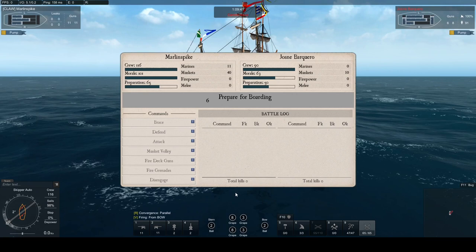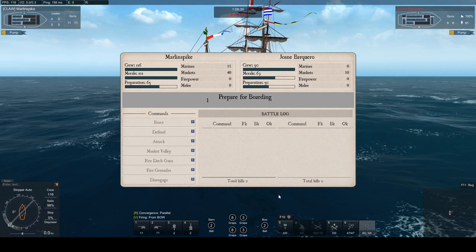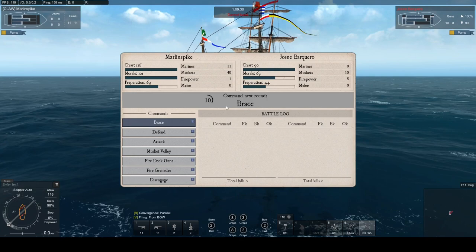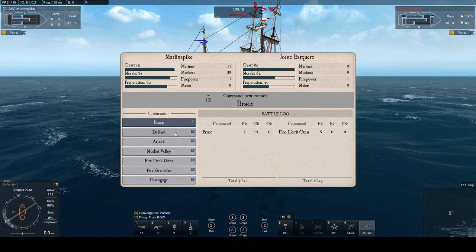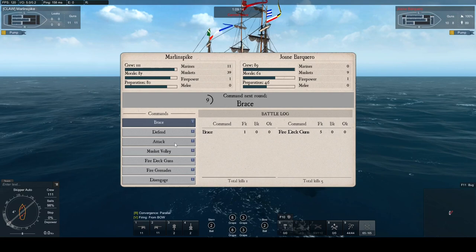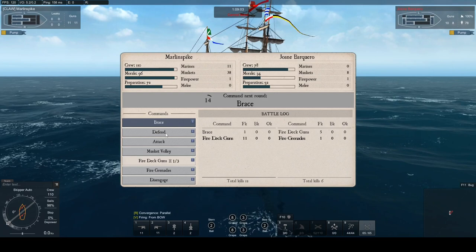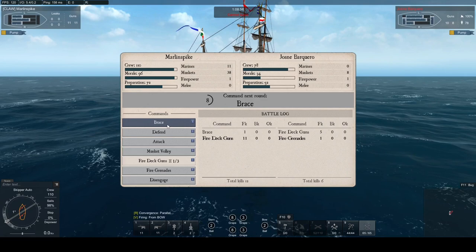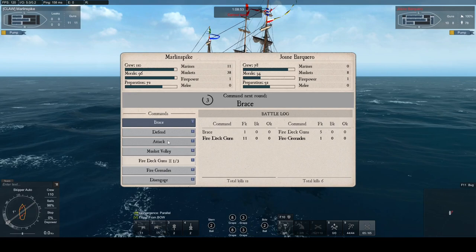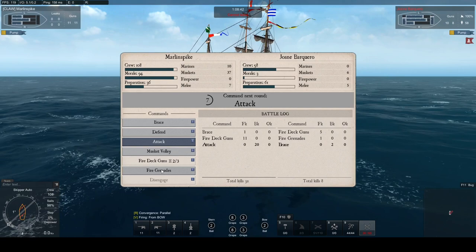This is the battle with the Niagara; I am in my snow. I have 116 crew and I have reduced them down to 90. I have 11 marines versus their zero marines, and 40 muskets versus their 10 muskets. Starting out I'm expecting fire deck guns — that is usually their first move. Yep, that's what it was and I brace against the deck guns. Now I see Preparation go down and Firepower is at 1, indicating fire grenades, so I fire deck guns into them — 11 kills versus their 1. Then attack into the brace: 20 kills versus 2.